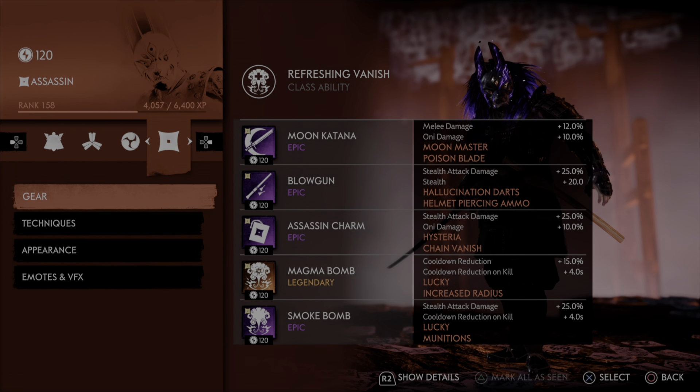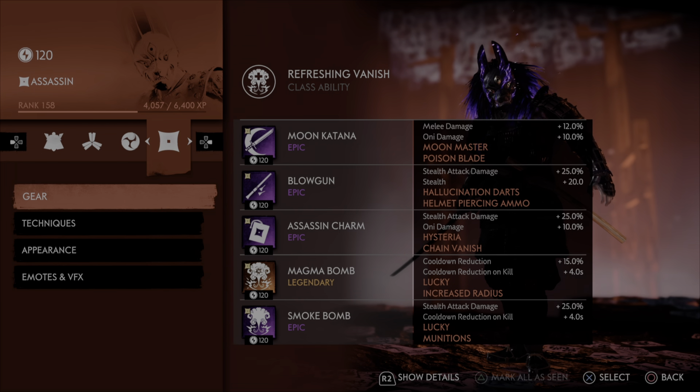Generally I put Combat Regen on here instead of Hysteria, but we're using Refreshing Vanish for a change, so I wanted to put something different on there. I don't really recommend Hysteria, but it is fun to play with. And Chain Vanish is — duh.